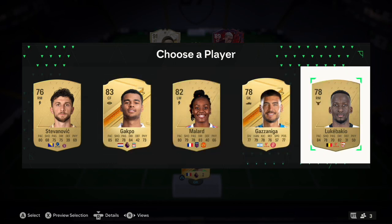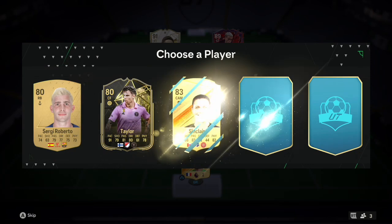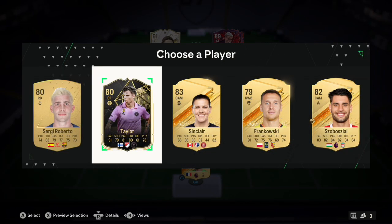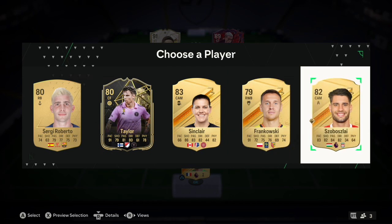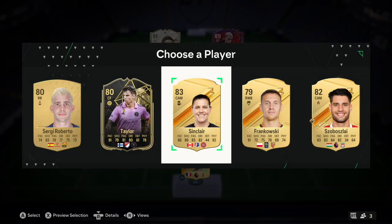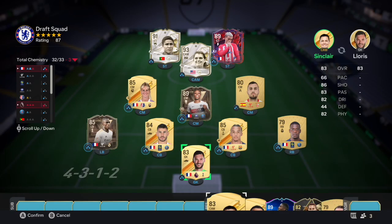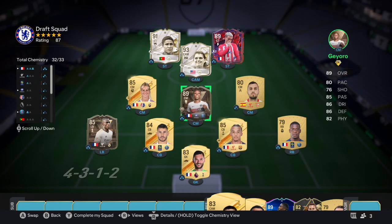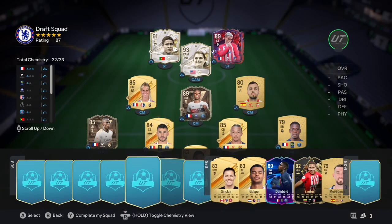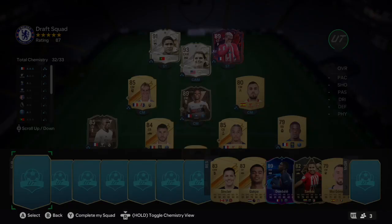Back to reality - we get Stefanovic, Yakubu, Malachod. We take Yakubu for the rating. Last reserve coming up - we get Taylor, Sinclair, Fratkowski, and Suárez. Can Sinclair play center mid? She might come in clutch. She is the highest rated so we'll take her anyway. We need one more chem - either a center mid who's French or someone to get Mukiele into full chem.